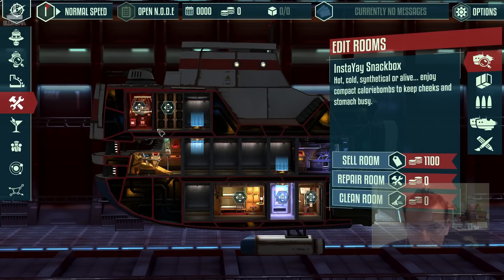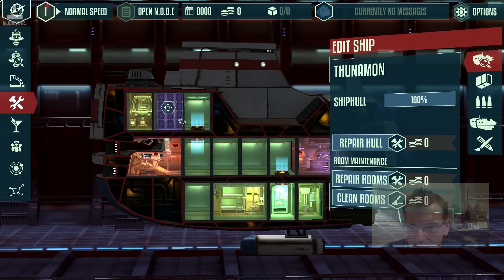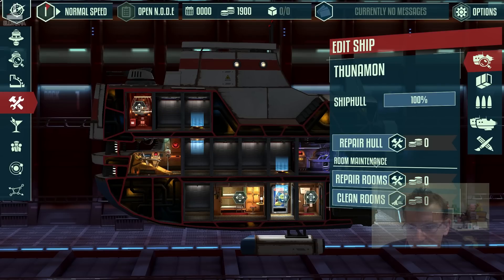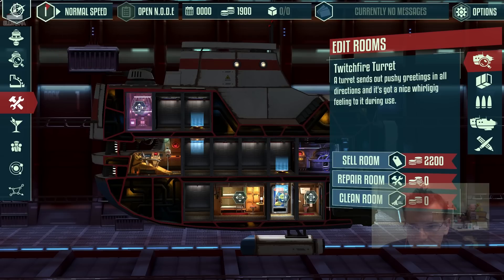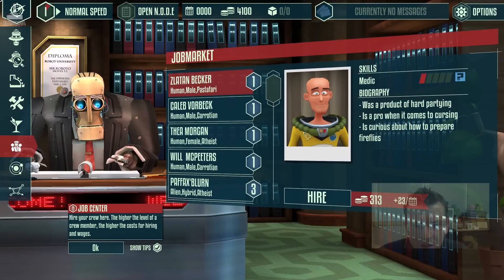There's a bulletin board - these are jobs we're going to get offered. We're not interested in that for the moment; we're looking for people. We can't afford to hire any people because we just spent all our money on the rooms. So how about we cancel this and sell the rooms back? We got all our money back for that. Let's sell that one as well for now and hire some staff.